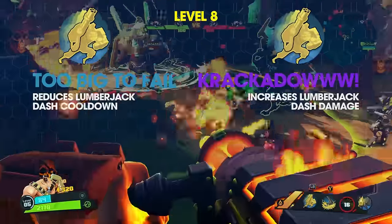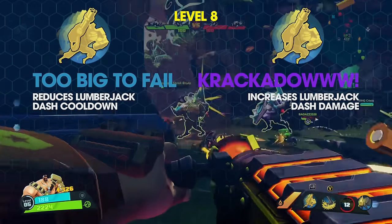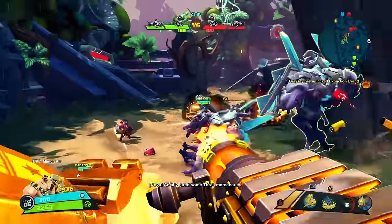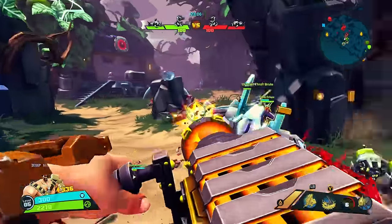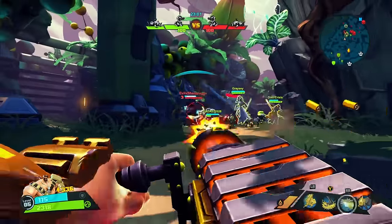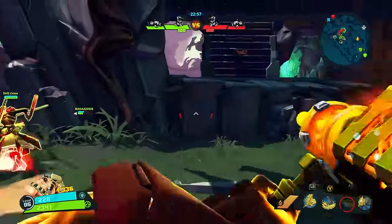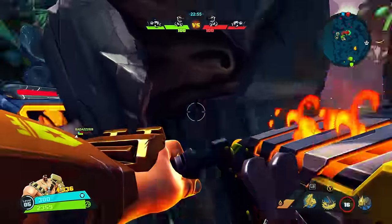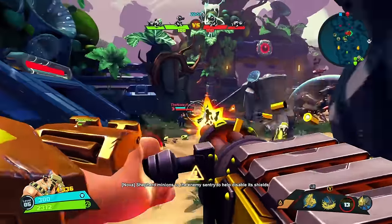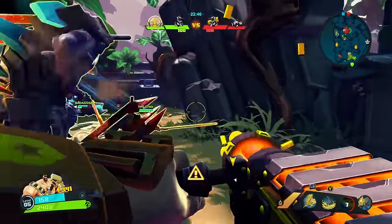Level 8 left option, Too Big to Fail, reduces the cooldown of Lumberjack Dash by 25%. Level 8 right option, Krakadau, increases Lumberjack Dash impact damage by 15%. Montana is stuck with this late-game choice between two Lumberjack Dash upgrades. Personally, I've found Too Big to Fail more useful because it allows Montana to escape more often and play a little more aggressively toward the late game. Krakadau only helps if Montana actually lands a hit with Lumberjack Dash, and that's kind of hard. Too Big to Fail makes more sense for ranged DPS builds.